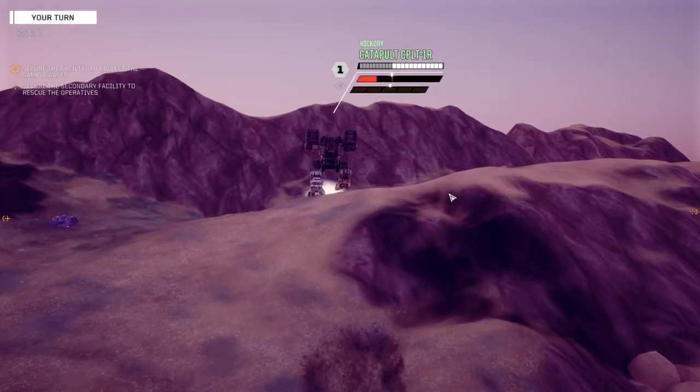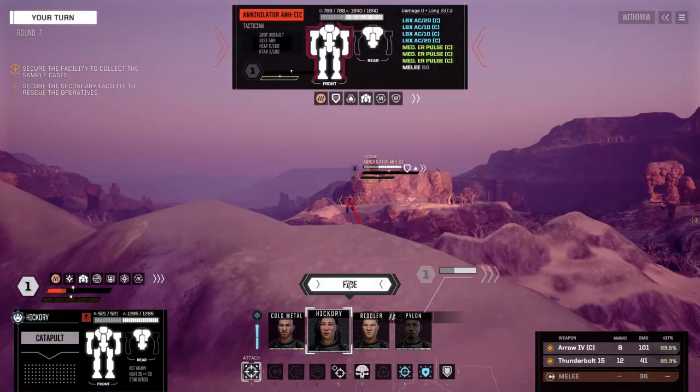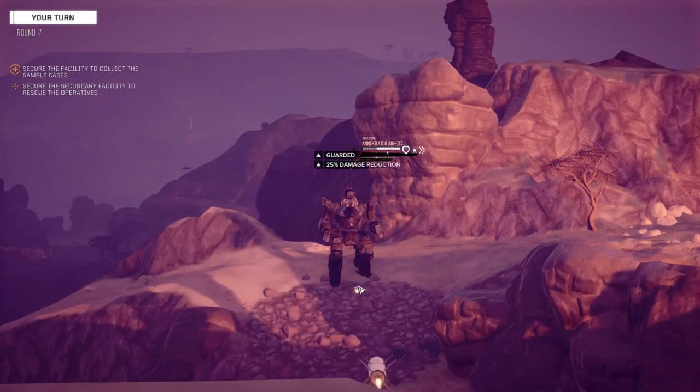We'll find out how much range he's got here in a second. As long as we can see him we can shoot him. Got the Warlord back — let's confirm. We've got really good chances to hit anyway. Do we want to take a precision strike? No — the reason I say no is this is just a soften-up attempt and we don't want to miss with it.